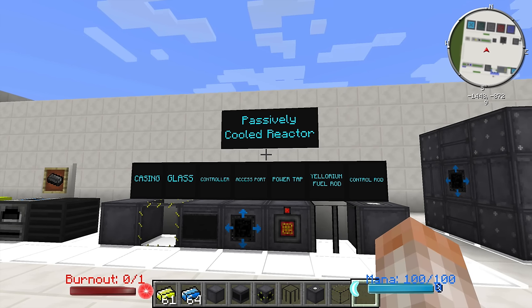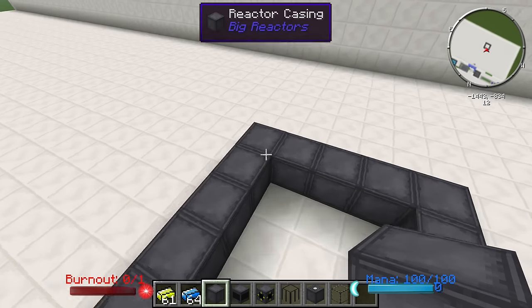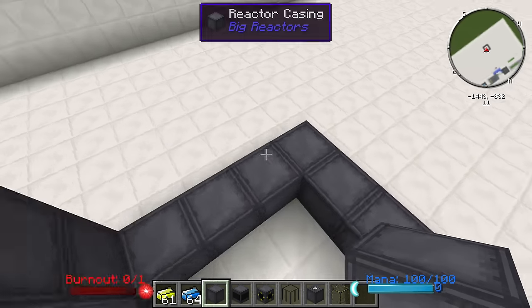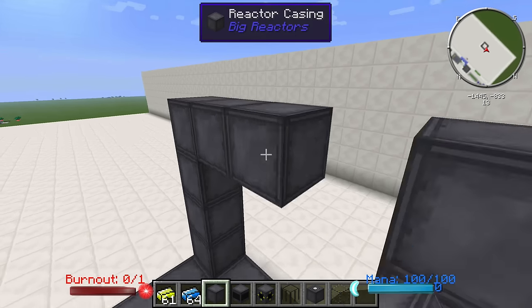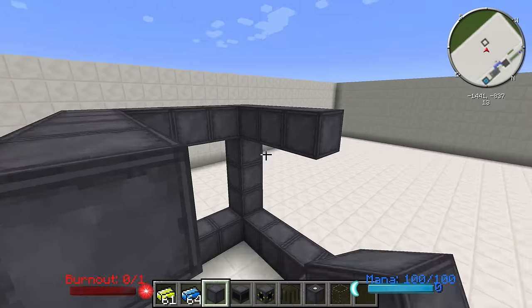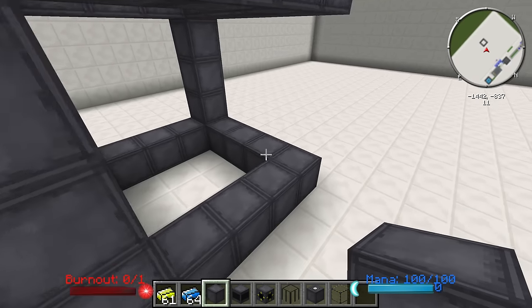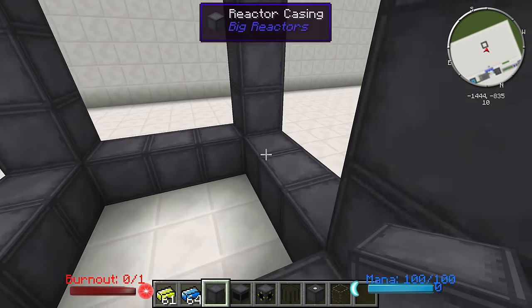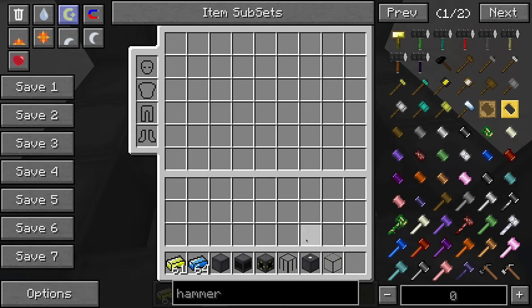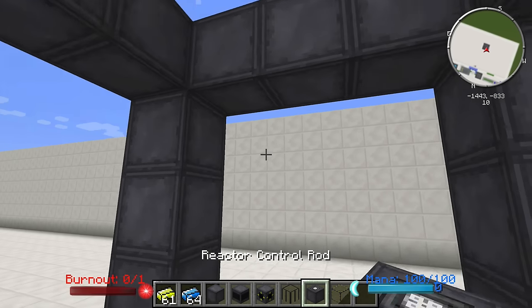We are going to make a 5x5 and I will show you how to make one real quick. When building your reactor, a few things to keep in mind: first, the outside shell always has to be made out of casings — it cannot be made out of glass or any other block. Number two, it has to have a controller, a Eulorium fuel rod, and a reactor control rod to complete the multi-block.